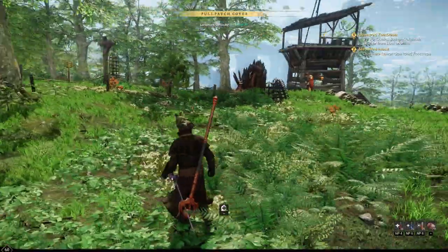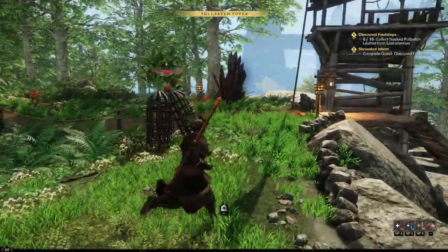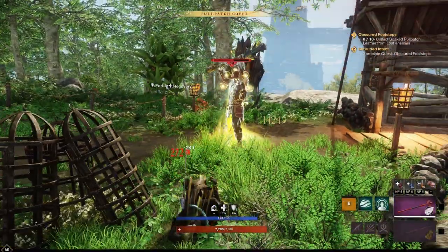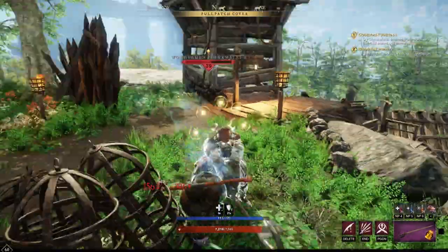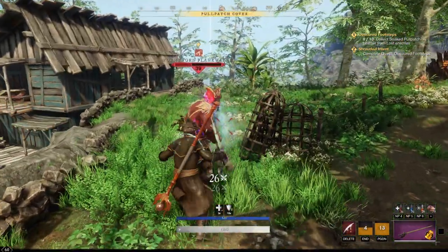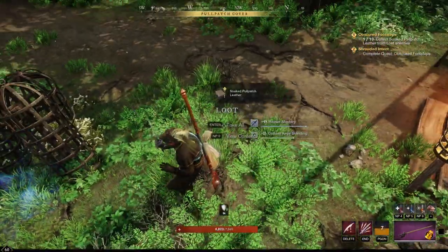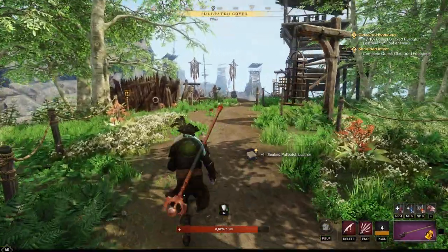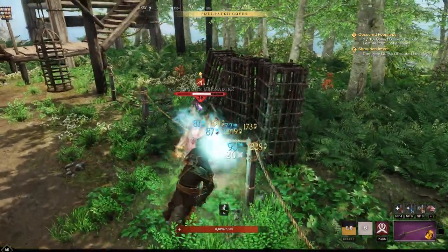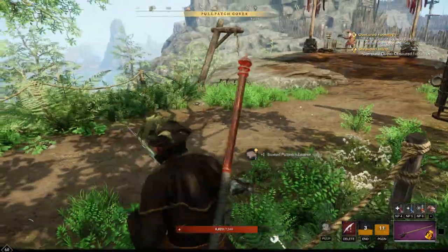We do have to remind ourselves that we are in a lower zone, though. Collect soaked pull patch leather from lost enemies — apparently we need to go kill a bunch. Switch our weapon so we can level it up a little bit as well. We're in a lower level zone. Last time the epic one was from Brightwood, and it was kind of around level 45. So I presume this quest is gonna be a little bit easier. Is this quest gonna take us around the globe again like the previous quest? We'll have to find out. I'm gonna kill eight more people here.